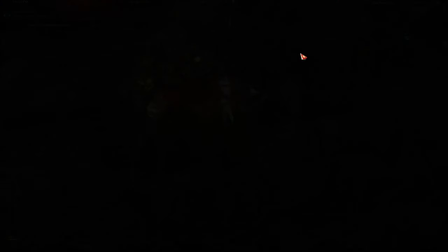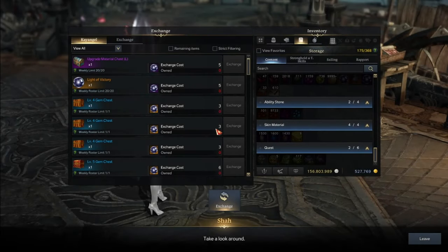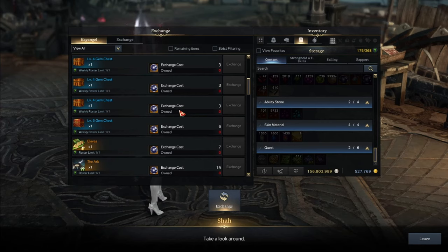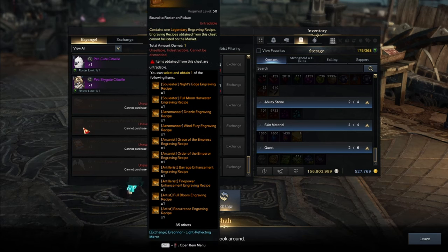The third place to check is the Light's Trail Exchange, which is the Kyengel Shop. Many people don't even realize you can use Light of Victory to get level 4 and level 5 gems every single week — check there for gems too. In terms of the Combat Engraving Book, it's also available here. You can redeem combat ones, but do not use these on class books.